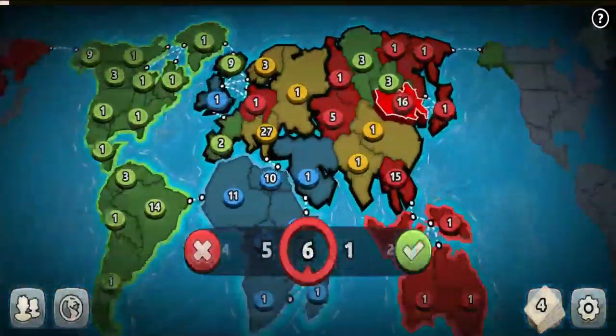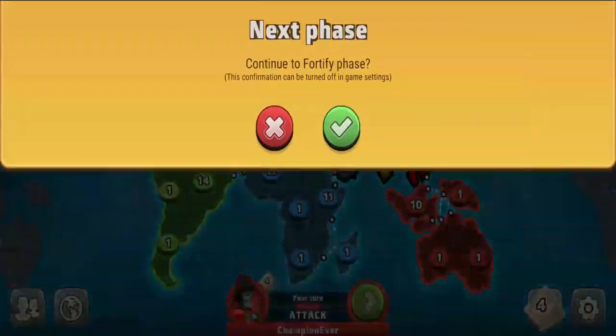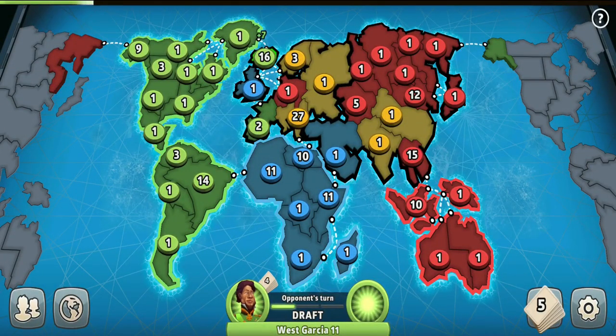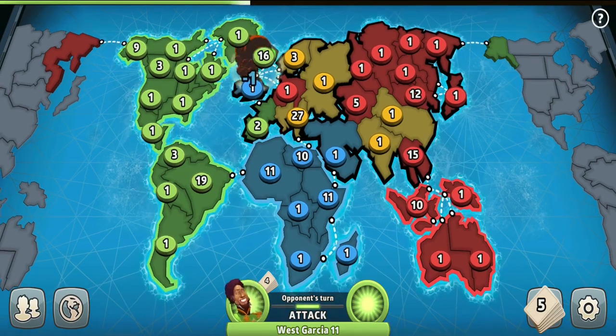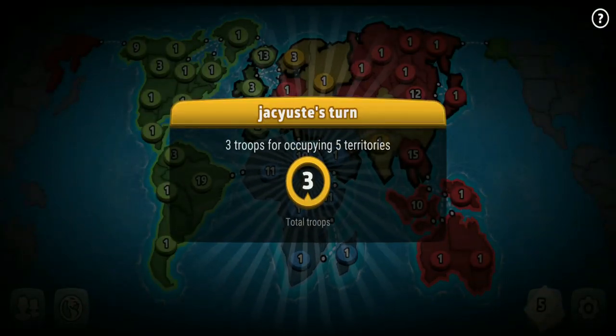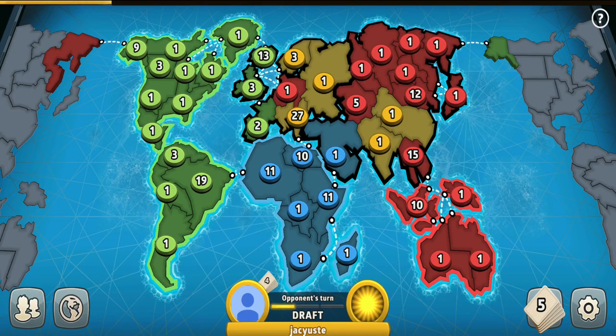I'm pretty sure the yellow player is mad and will try to invade North America while also capturing Europe — that would be sweet. Green player added troops to Brazil and Iceland territories, and seems more scared of blue than yellow. The yellow player could easily invade him, especially if yellow turns in a set next turn. Let's see how it goes.